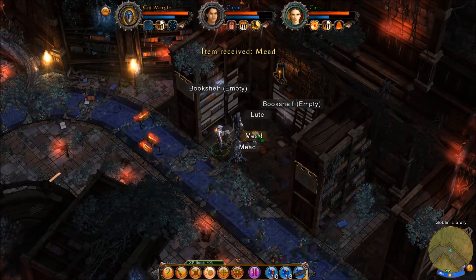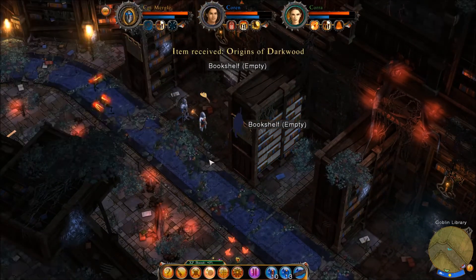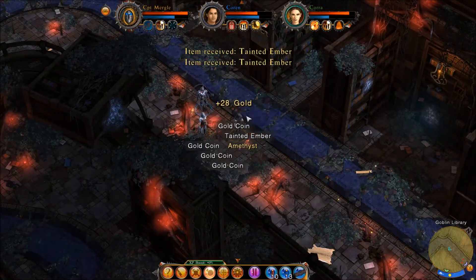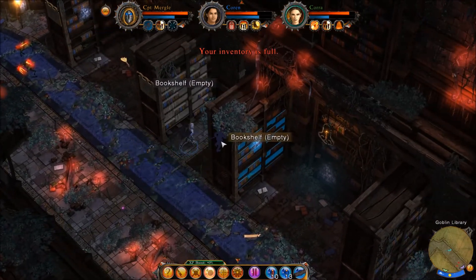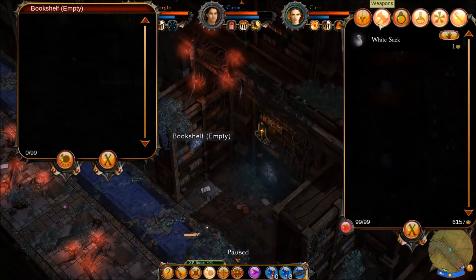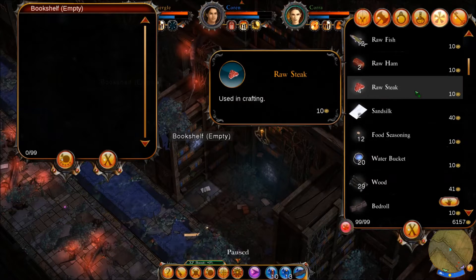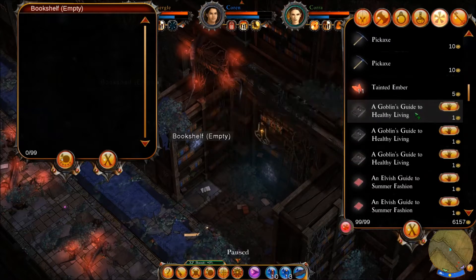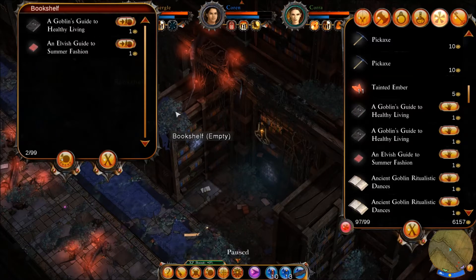We're at the point where it's nice to have the window open — it's nice and cool outside. The Origins of Darkwood — I believe we have that as well, I don't know if we've read it yet. There's a ton of stuff to gather and our inventory is full. What I think we can do now is go to some of these books that we have multiples of and get rid of them. I don't think we need three Healthy Livings — I'm going to keep two because I'm pretty sure we need one to give away.